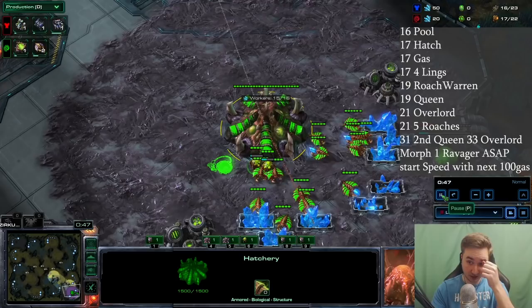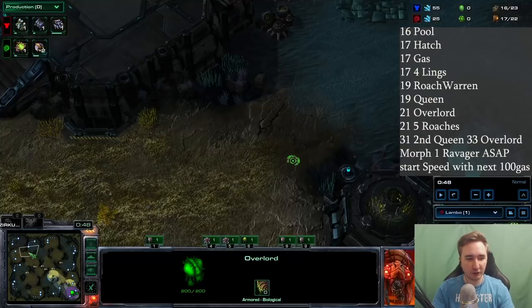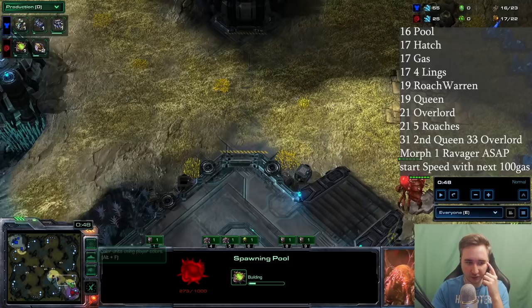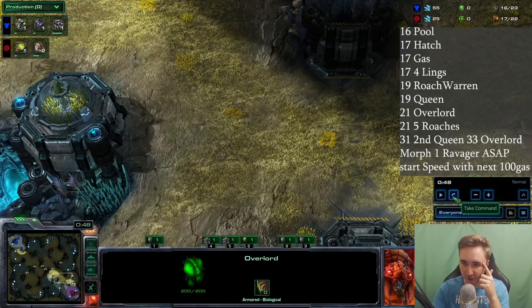We start with a 16 pool. Before getting into the build details: the first overlord gets sent across the map to check which path the reaper is taking. You don't need to scout for proxies because you're going pool-first into a blind roach rush. The second overlord just stands in front of your natural.